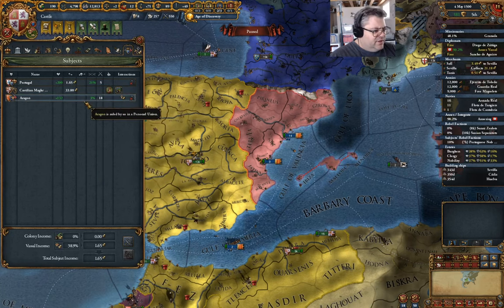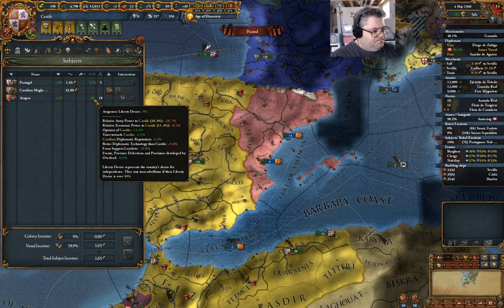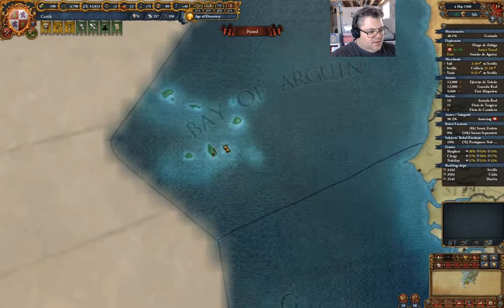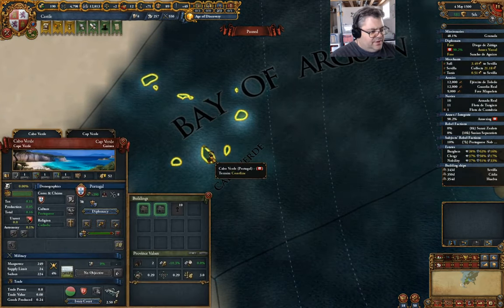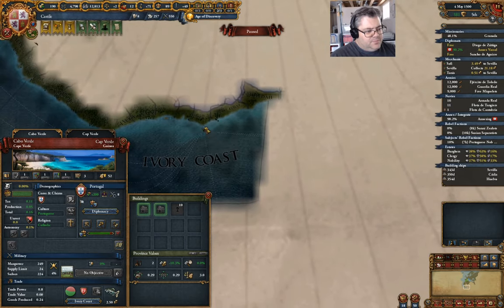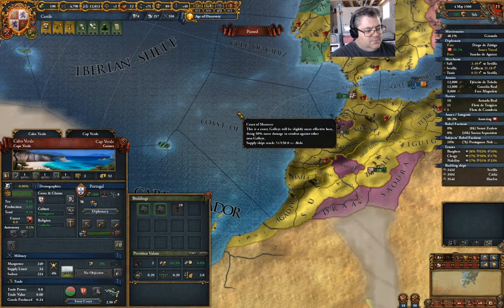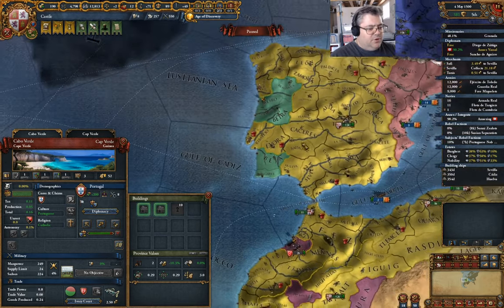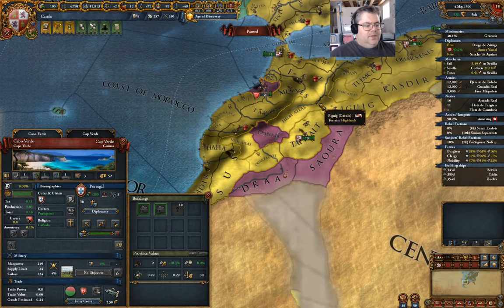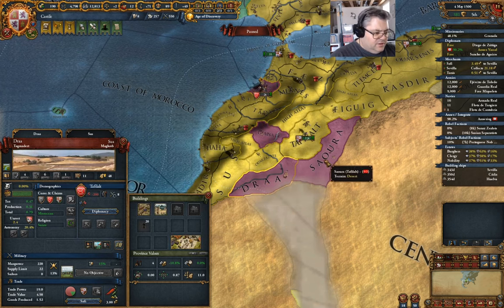I should have paid attention. Aragon's Liberty Desire — 3%. That's fine. Down here, these guys — that's Portugal. Much excitement. Over here, that's Tafilalt. All of them are Tafilalt.